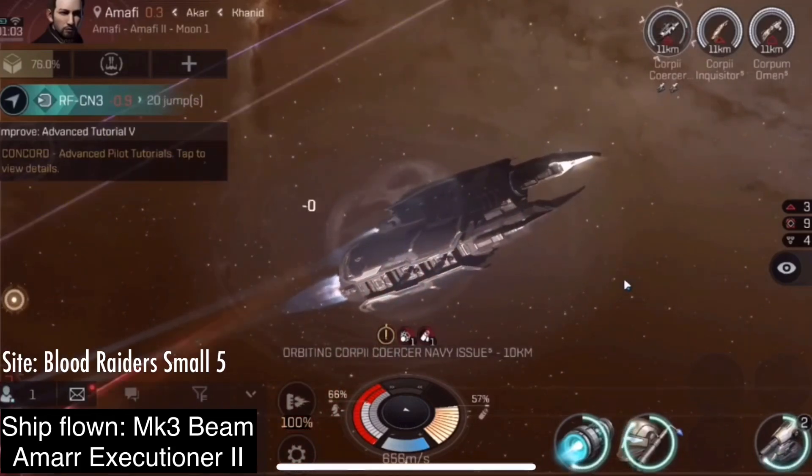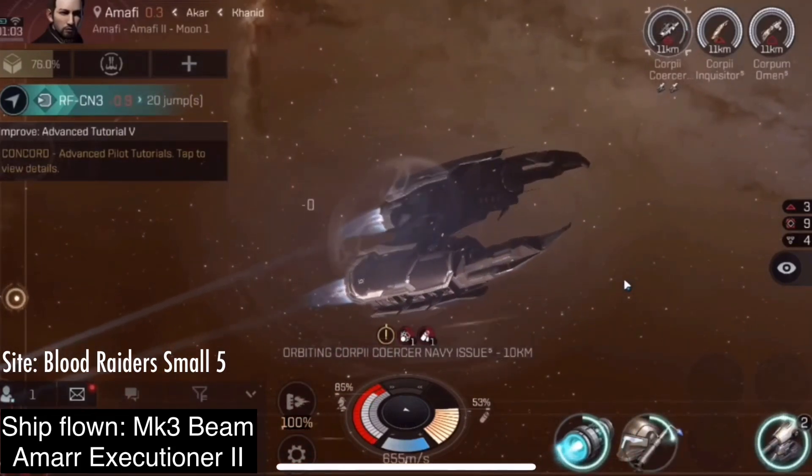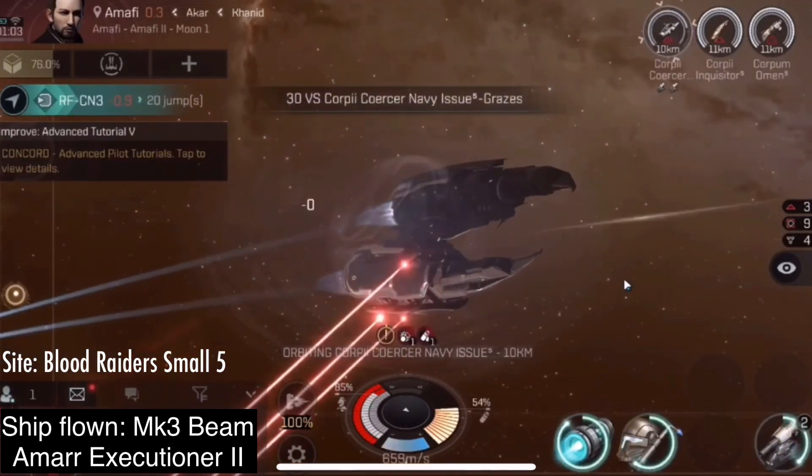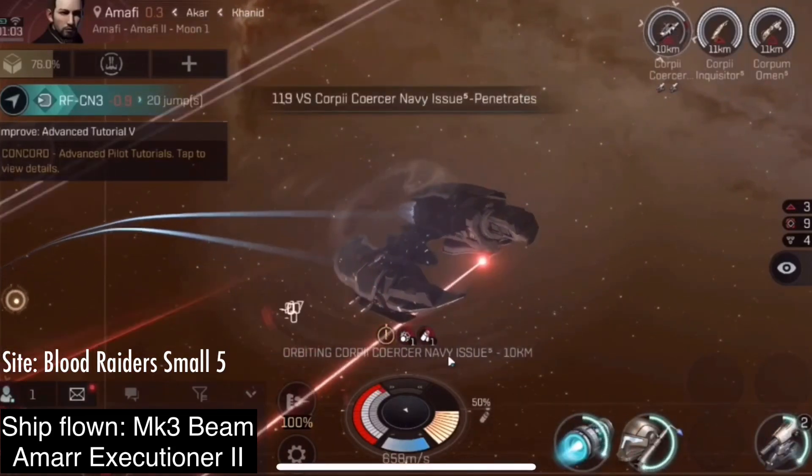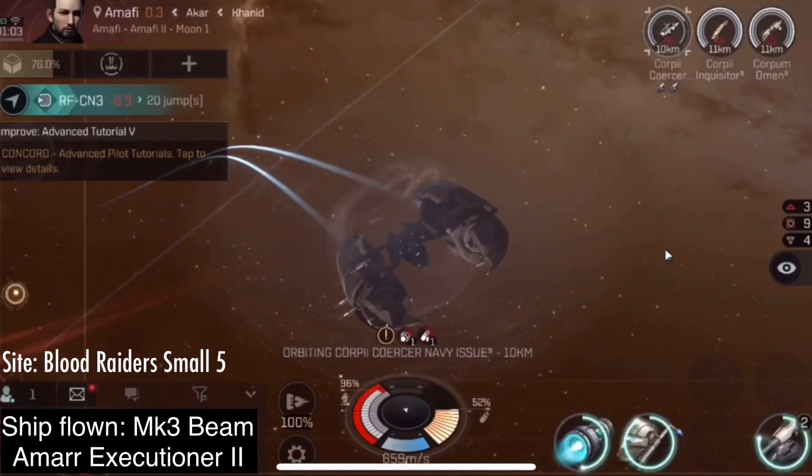With a destroyer, there is a small chance that you will get caught. They are slower to align and slower to warp. You can see right now that I'm running my afterburner, even though I typically don't — that's because I have a stasis webifier on me.